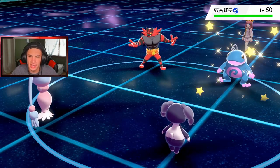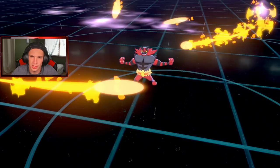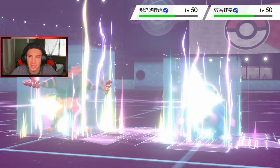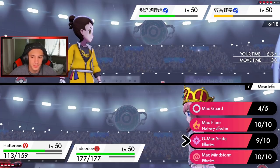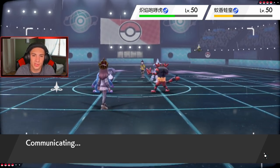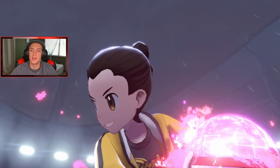He swaps into Politoed and sets the rain. I'm surprised he didn't bring Incineroar. Dazzling Gleam and Expanding Force come out — Flare Blitz into the rain is just a bad play. Expanding Force doesn't affect Incineroar but we're going after that Politoed. Thinking of Dynamaxing and G-Max Smite-ing up here. I'll have Indeedee use Follow Me to soak up shots, then Dynamax Hatterene. G-Max move doesn't change the terrain — we keep Psychic Surge. Both Pokemon get confused with the ducks around their heads.